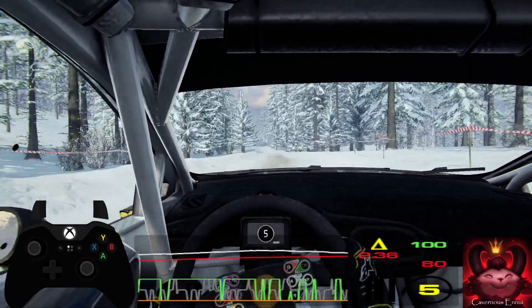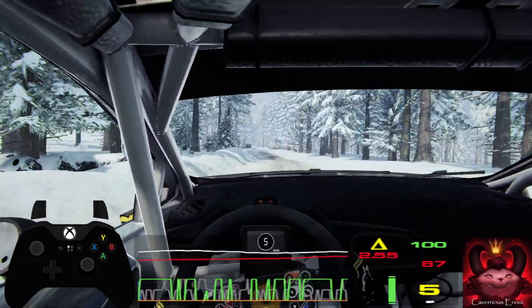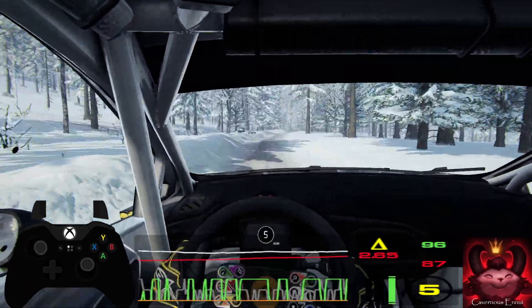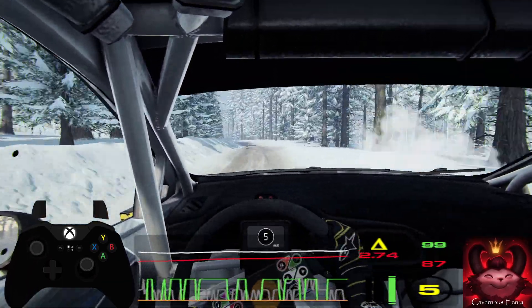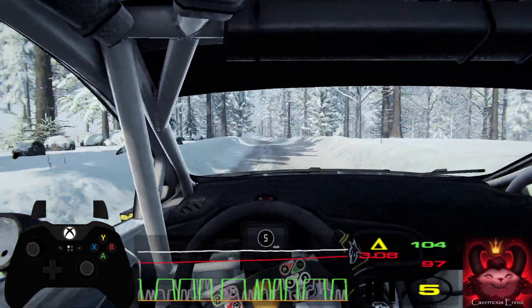Into six left of a bump, to keep right of a sixty, six left of a jump, one hundred. Flat right, into six left of a jump, one hundred, flat right, into six left long, one hundred. Six left, eighty, caution, slow, crest, three right.